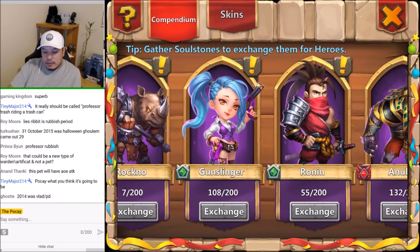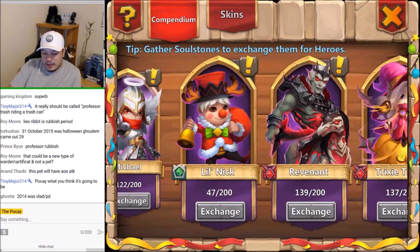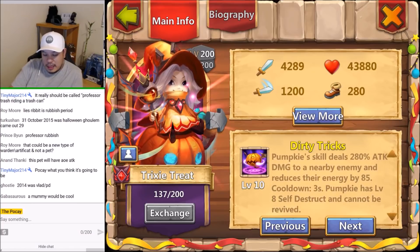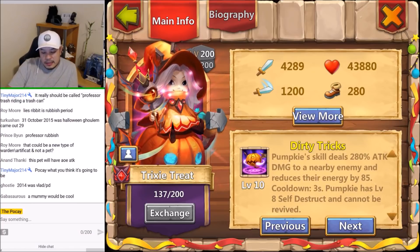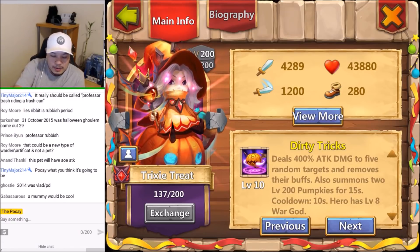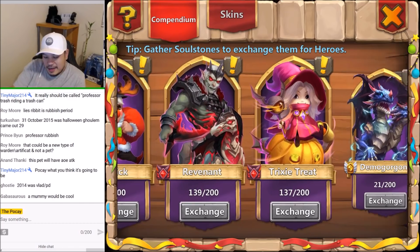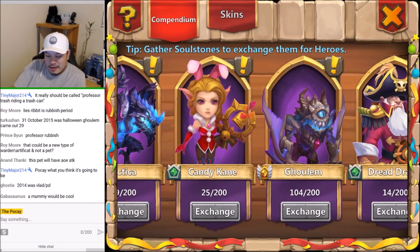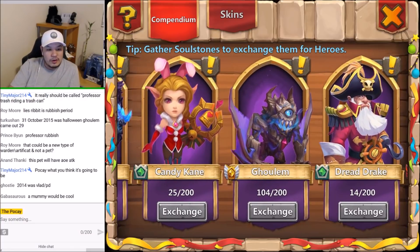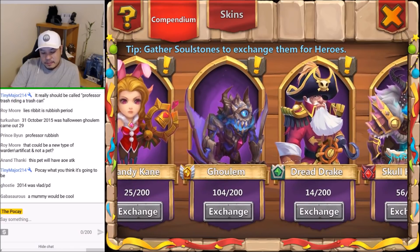Two years ago for Halloween it was an OP hero — the first ever spawner ever designed. It spawns pumpkins and stuff, doing all the good DPS stuff, has self-destruct built-in, has War God built-in. What's not to love about that Halloween hero? And then the year before that — are you sure it's not Gavasuarus? Are you sure it's not Goolem? If it's not Goolem it's gotta be Dread Drake, and Dread Drake is cool.